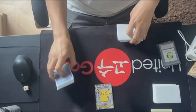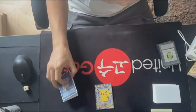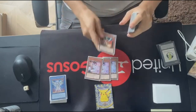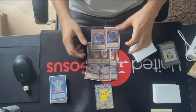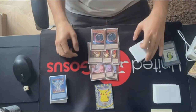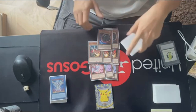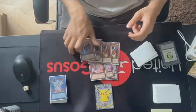I decided to play a lot of hand traps because I had some mirror matches, and also against Tri-Brigade hand traps aren't that bad. So I played triple Ash, triple Ghost Mourner, and double Nibiru. This hand trap lineup was pretty good, and I think Nibiru was the best choice because in the mirror, when your opponent doesn't play around it, it becomes so good.